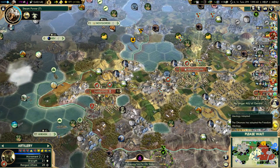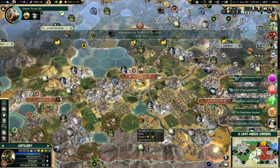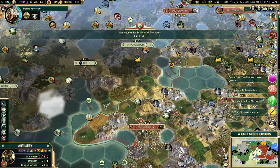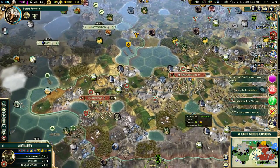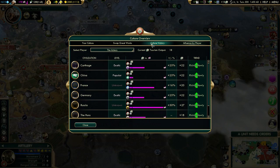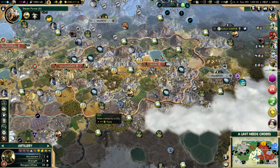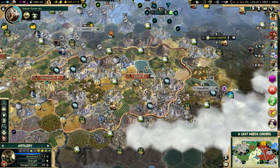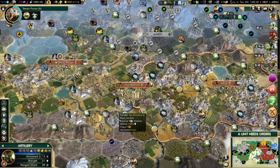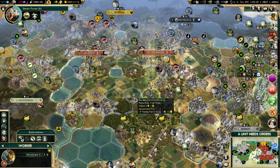The Ottomans adopted freedom — that's a little bit surprising, I expected them to adopt order. But ultimately it doesn't really make any difference for us. We will get more ideology pressure. We are getting dissidents right now. I need to get that Neuschwanstein and Eiffel Tower. We are down to four happiness, but we will get some more in a few turns.